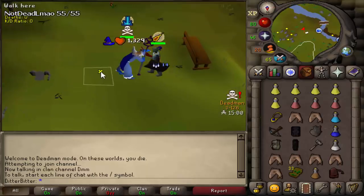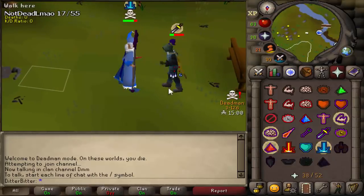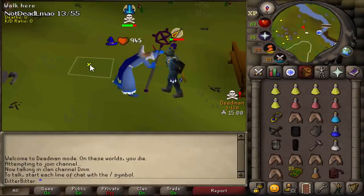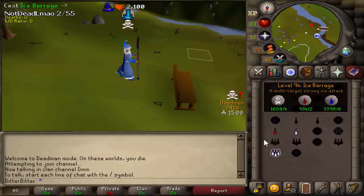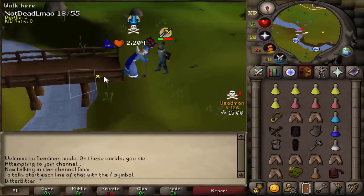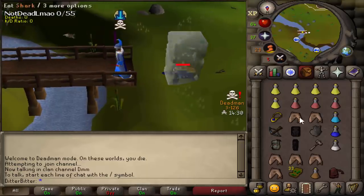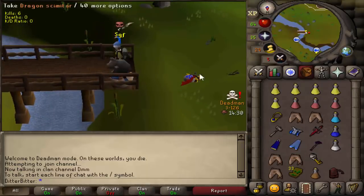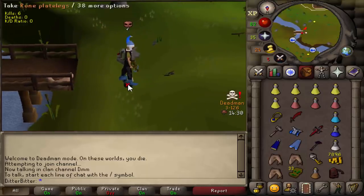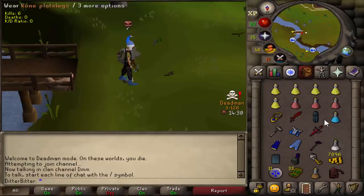Fake the statius warhammer - does he not even pray melee? Is he crazy? Hits 43, nice. Whack him again, barrage - fake the statius warhammer, make him pray melee, that's what I like to see. Barrage, barrage, ko him - he's camping pray melee. I smited him - this could be a big kill. Good fight, oh my god that's such a good kill! D skim, rune plate legs, rune chain body - that is such a nice kill right there. That's probably like 200k and hopefully his key is good.